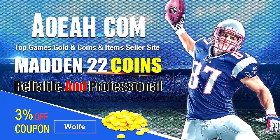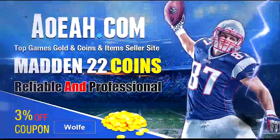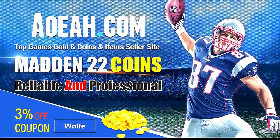If you're looking for the cheapest coins out there to build your god squad, head over to aoeah.com — they are fast and reliable. Make sure you use code 'coldwolf' to get three percent off. Link is in the description.